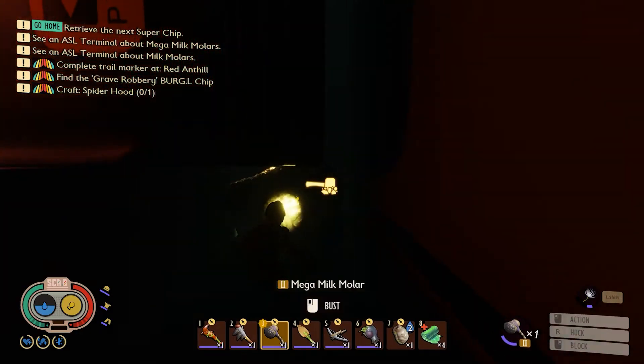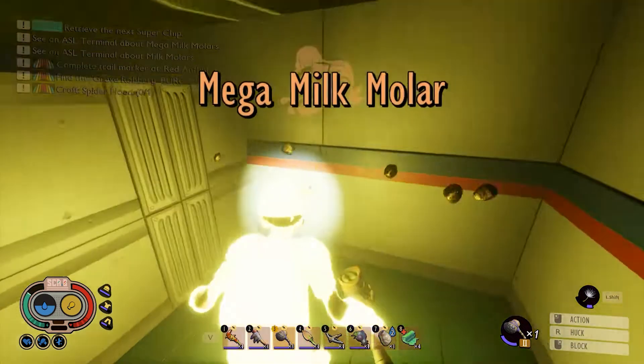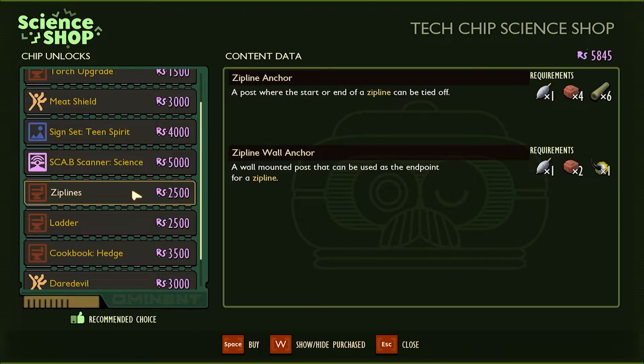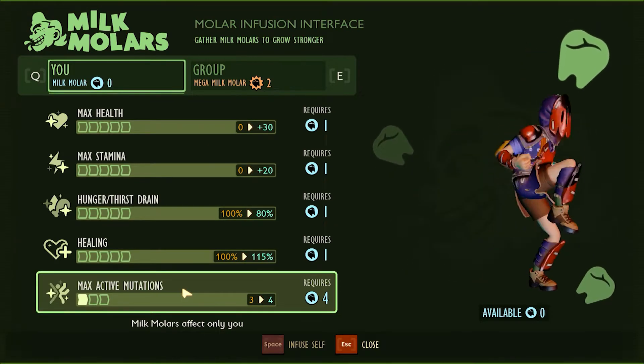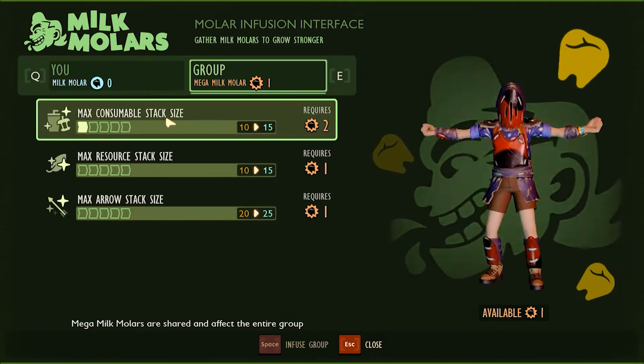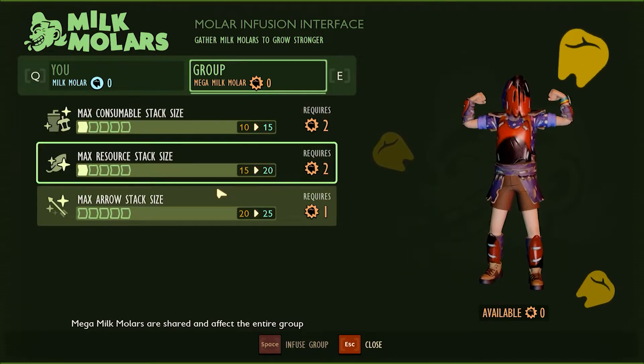There's a Mega Milk Molar hidden back here. I buy ziplines and peblet foundations, as well as increase the number of active mutations, max consumable stack size, and max resource stack size.